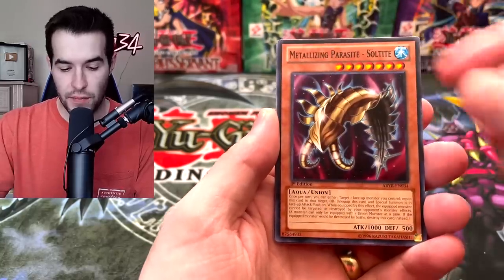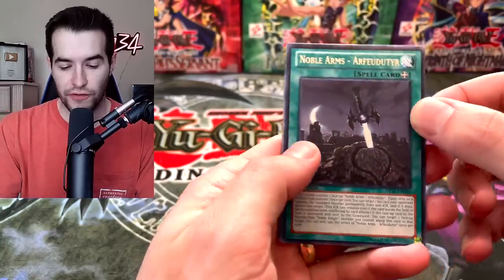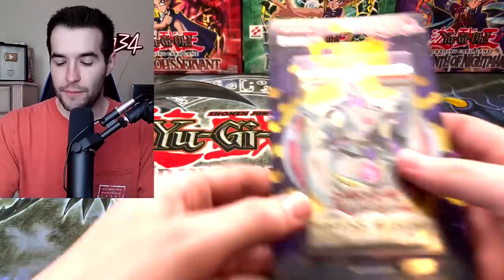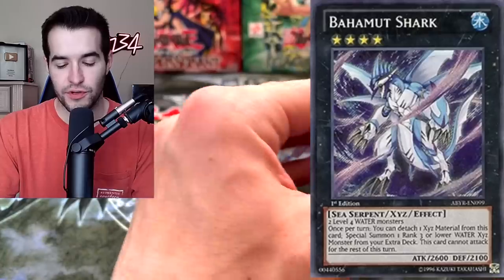We've got the Deep Sweeper, Metalizing Parasite, Falcon, Noble Arms, Arphadurt — okay, I don't know that guy's name — Snowdust Dragon and the Ah-cha-cha Chinbara. Abyss Rising is actually a really cool set. We've had some pretty good pulls out of here. I think you can get like Bahamut Shark in here. There's a Ghost Rare in here too.